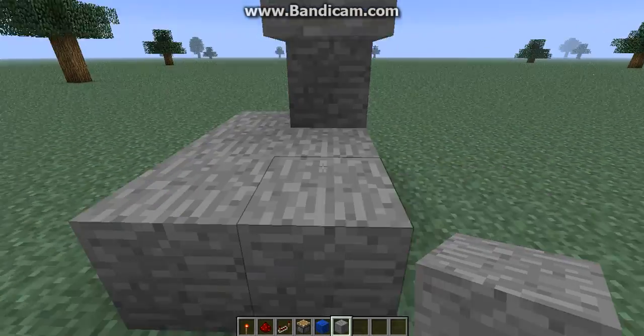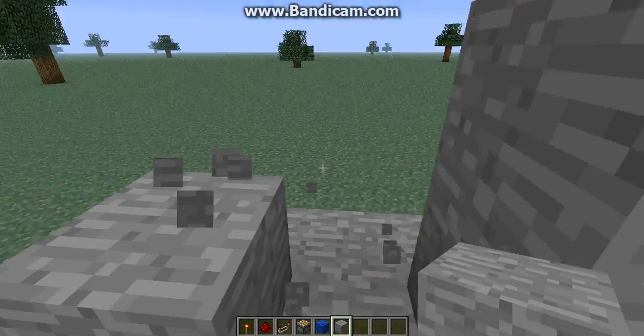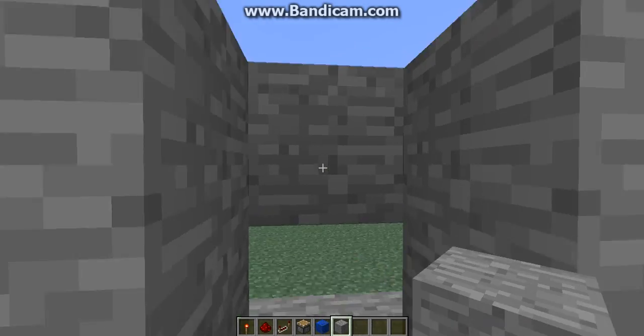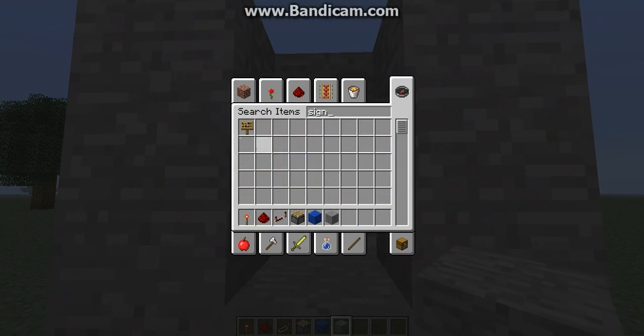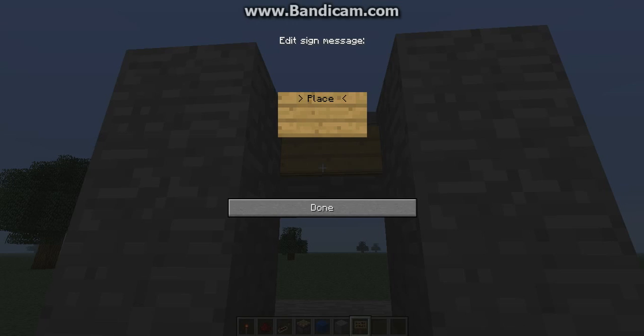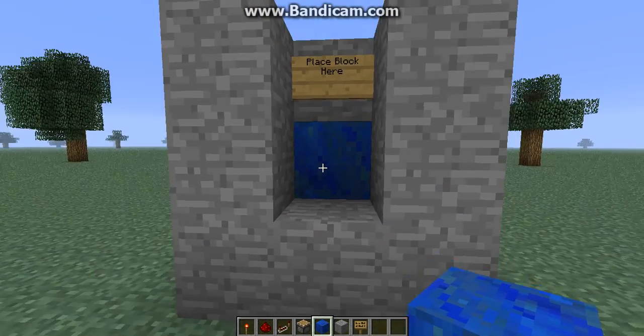First, this shall be the keyhole. There will be a sign that's supposed to say 'place a block here.' And then you place the block here and it's supposed to do something.